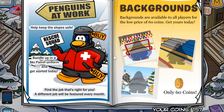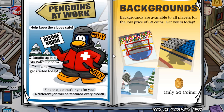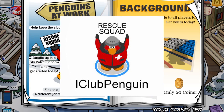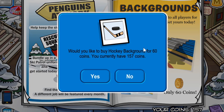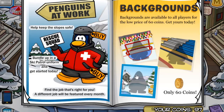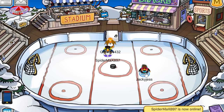The Penguins at Work for this month is the rescue squad, with the snowboard helmet and the ski patrol jacket. I'm not sure if you can earn any stamps with it, but I'll show an image. Also, if you press W you get to hold up the sign, which is pretty cool. For backgrounds, there are three new ones: the hockey background, a stadium one, and the ice fishing background.